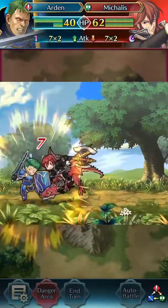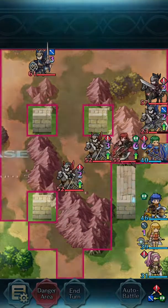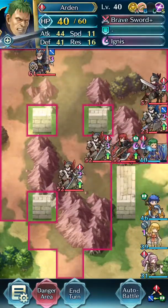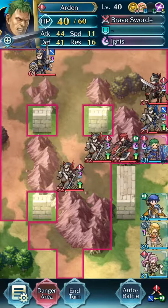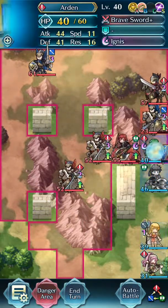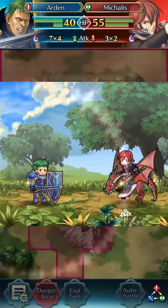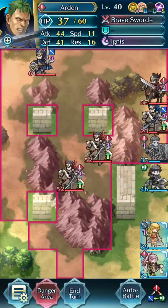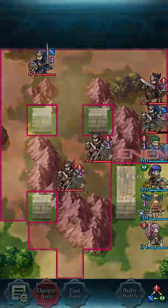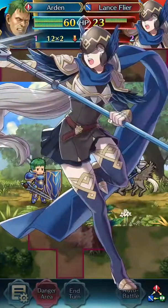Arden attacks and blah blah blah — no one gives a shit about boring battles. And here's where the fun begins. You want to move up your Spur Defense unit next to Arden to increase Ignis' power. And you're going to want to kill Michaelis. Michaelis? I don't know, whatever. Then you need to use your Imbuer with the Dancer to keep him up to max health. I don't know why the Lance Flyer goes like that, but whatever — she's dead anyway.